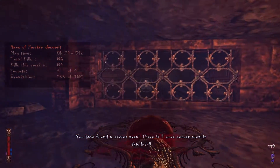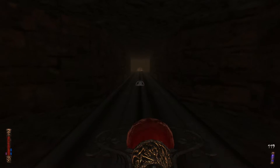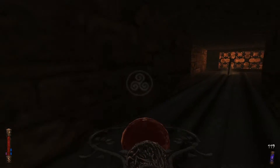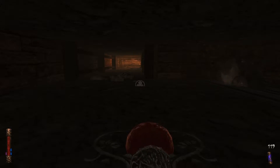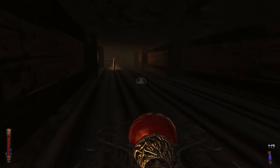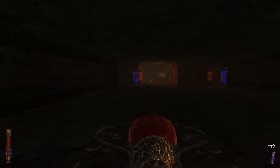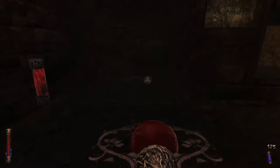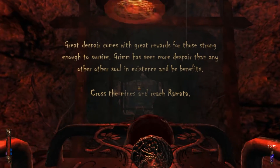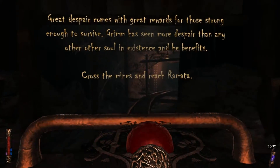Lots of dead bodies and rotted stuff around here — that's always a good sign. Let's get this ready, I have a feeling there might be spiders in here. What the hell is that? I now have a purple thing on the left hand side — whoa, shit. Okay, I just gotta run. We're good — I don't know what the hell that purple thing is. Well, here's a button. And the way is clear. There's no fall damage apparently. Where are you taking me, game? Great despair comes with great rewards for those strong enough to survive. Grim has seen more despair than any other soul in existence. Cross the mines and reach Ramada.